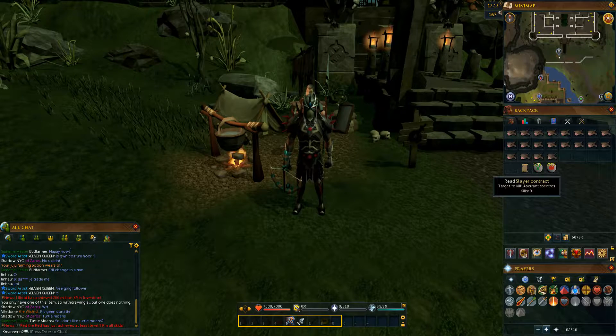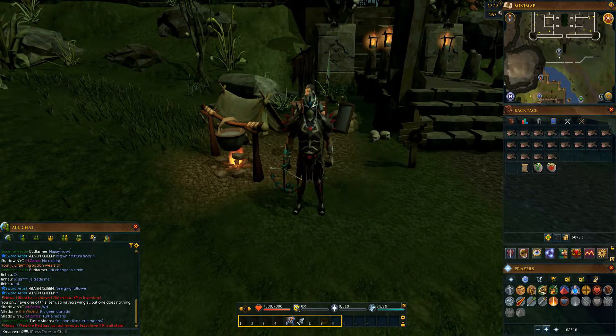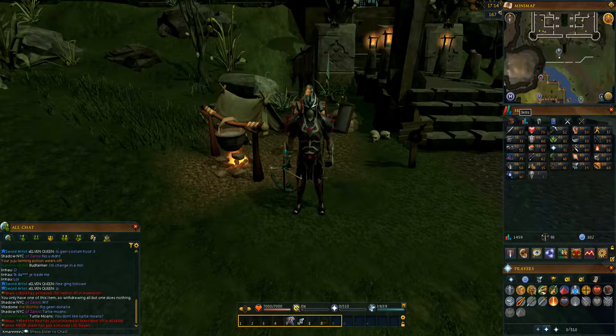I will be renewing the Slayer contract. Each contract is for 170 Aberrant Specters. I will be renewing it as soon as I can. I think I'll just go ahead and do two contracts and see how far that gets me time-wise. It's kind of a free-form thing, but I want to show you the potential profit that comes from medium to higher level Slayer monsters. I'll probably do a similar video for Gargoyles once I get the Slayer level for that. It'll be a good way to train range and just make money.